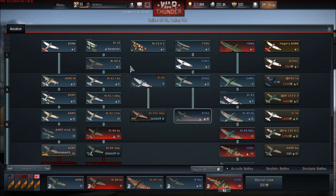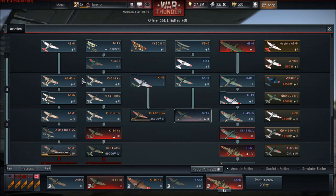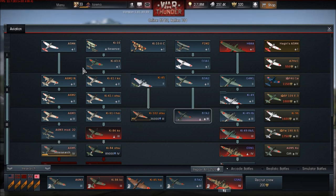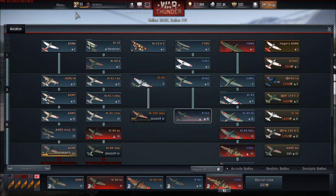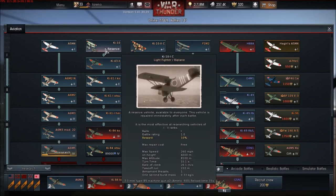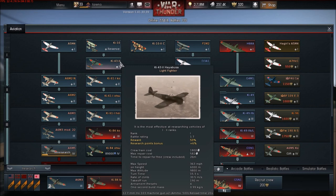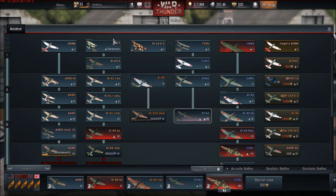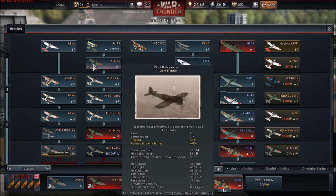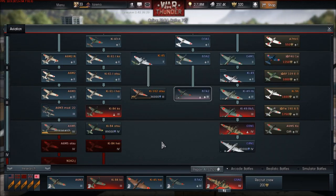There may be some other aircraft added for the Japanese - the Ki-27 was mentioned. I think it might have been in the dev blog just before the tech trees were released. I'd assume that would be a tier 1 aircraft between the Ki-10 and the Ki-43. The Ki-43 will also be getting the Ki-43-1, which I assume would be grouped together with the Ki-43-2, so that shouldn't be causing many problems.